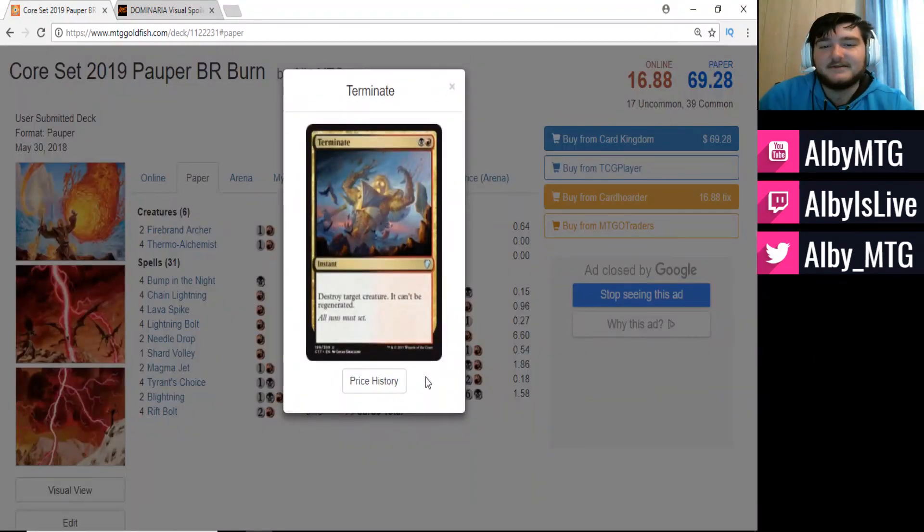We're looking at two copies of Terminate, which is essentially our only way in this deck of dealing with bigger creatures played in Pauper — things like Ulamog's Crusher, Fangren Marauder, and Gurmag Angler. We don't really have any other way to deal with those kinds of cards, so Terminate only comes in against those matchups, but most of the time won't necessarily be needed.